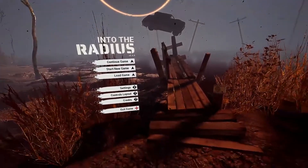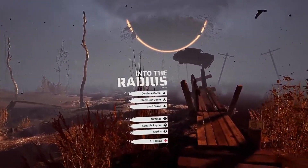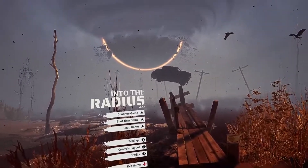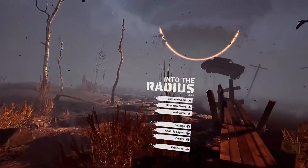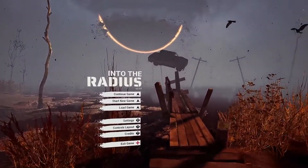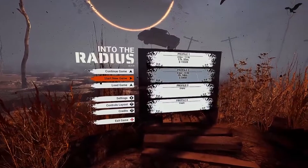This is my fifth attempt at figuring out how to record this, so forgive me if I've lost my enthusiasm. This is Into the Radius, but I'm playing with the Scavenger mod which turns off the shop and makes it so you can only get by with what you can scavenge in the radius. But to make up for that, you can basically find everything you need out there, including gear like the gas mask, headlamp, body armor, and attachments.